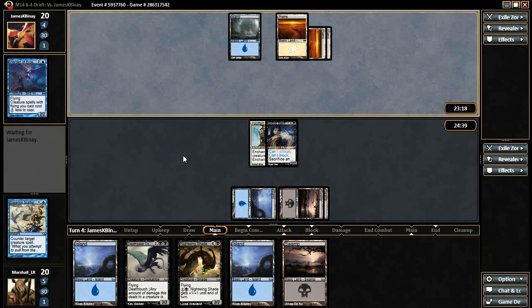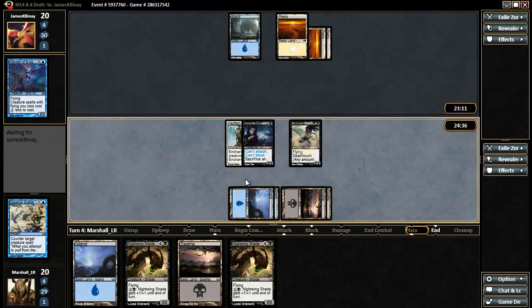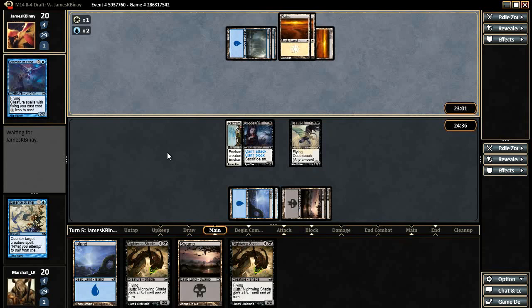He's got a Pacifism for our Blood Baron — pretty happy about that to be honest. Let's see if he has an Essence Scatter of his own here. I mean, I wouldn't love it, but if he did, that means we're resolving two different Nightwing Shades on him, and those should be pretty good versus him theoretically.